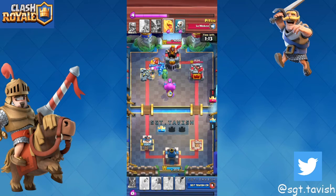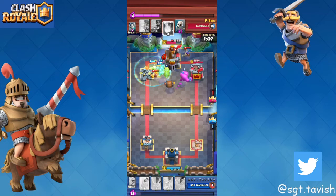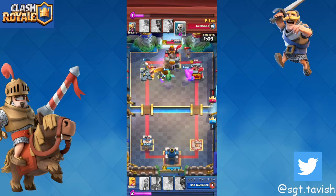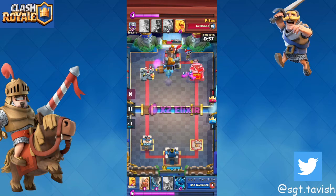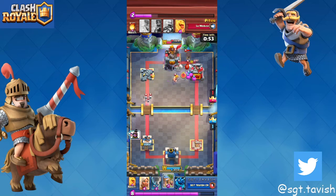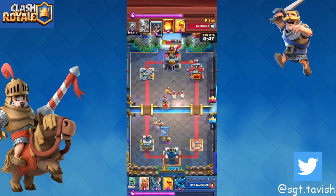He lost his tower — good three-crown threat — so I played e-golem in the pocket, but he defended it really well. I play a barbarian barrel right there but he just fireballs it and gets insane fireball value. Look at how low his towers were — and I completely choked this.